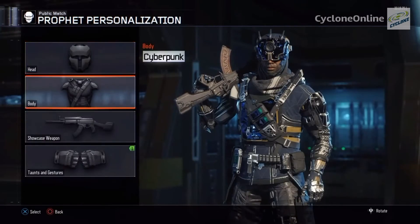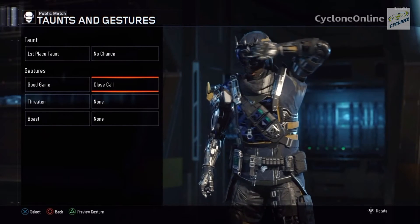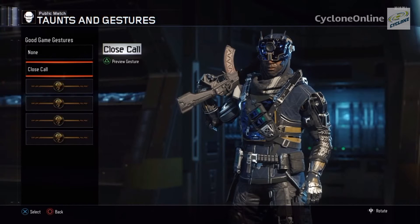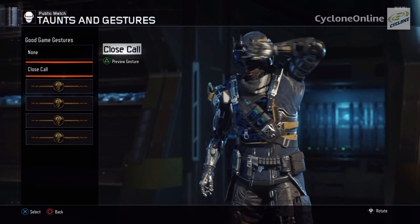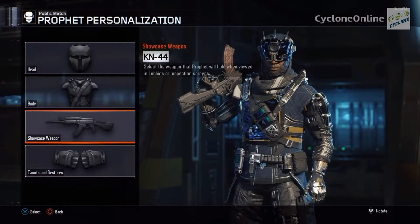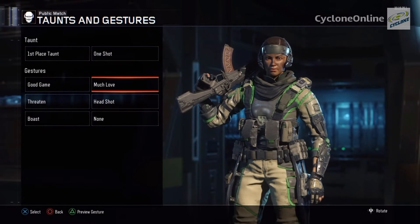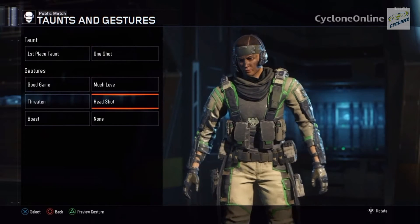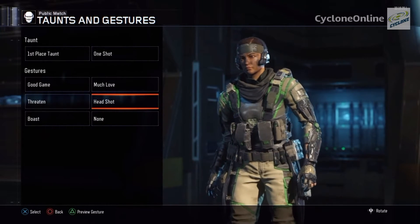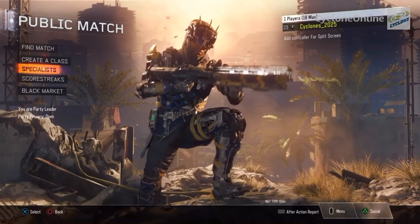Now let's check which one has the Jester calling card — this one. 'Close Call.' 'Good Game.' Looks like I finally got something for this character since I use it. I always get items for my Outrider, so it's nice to get something different. It looks pretty cool. I don't want the headshot one — I know it's rare, but that's okay.